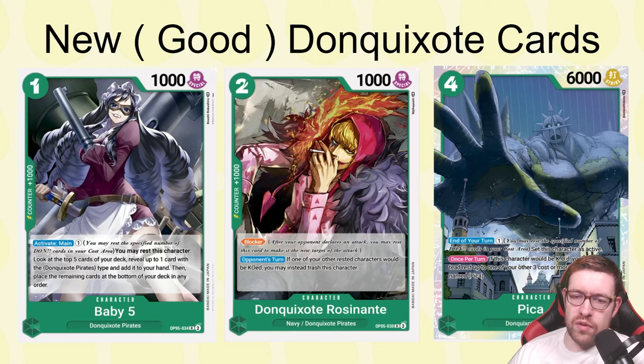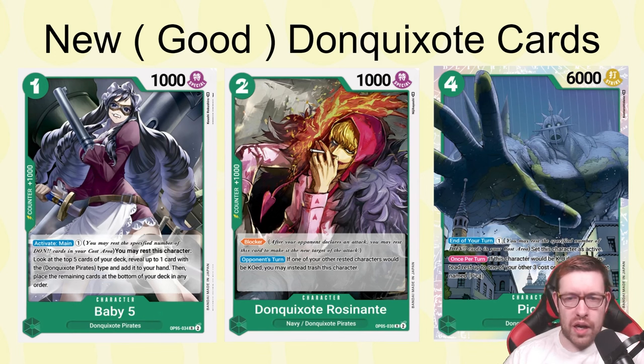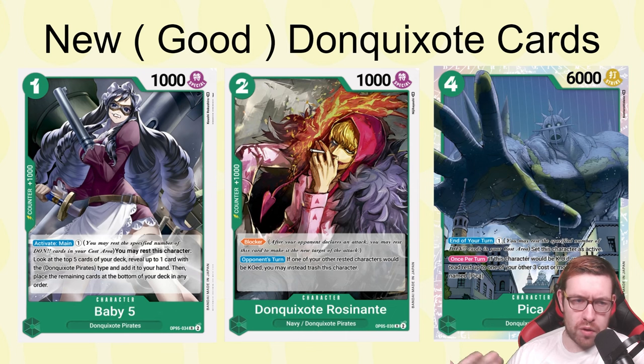We also have the Rosinante two-drop blocker. On your opponent's turn, if one of your other rested characters would be KO'd, you can trash this character instead. Being able to get this protection effect is great — you have to have your cards rested, but having that extra blocker around for not only attacks but also for effects is solid. We also have Pika, which is a four-six. It doesn't have a counter but has an end-of-turn effect: for one, you get to set this card as active.